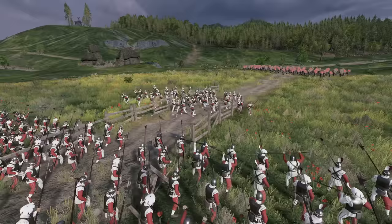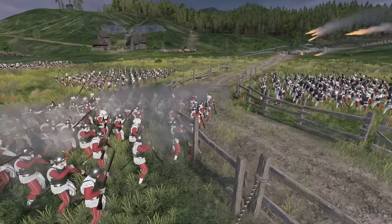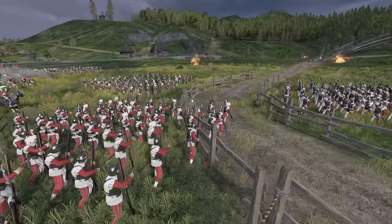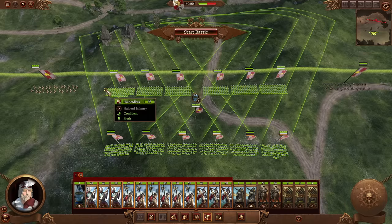So how do we solve this? A checkerboard formation will allow your melee and ranged units to support each other through strategic spacing. It's pretty simple to set up. Just alternate the unit cards through Control+Left Click in the order you want, and drag them out into a line with each unit forming a square.